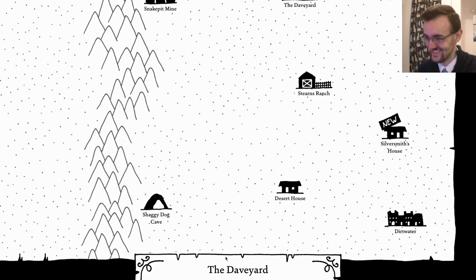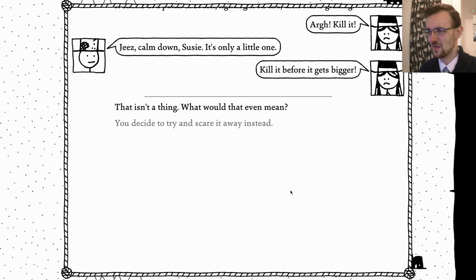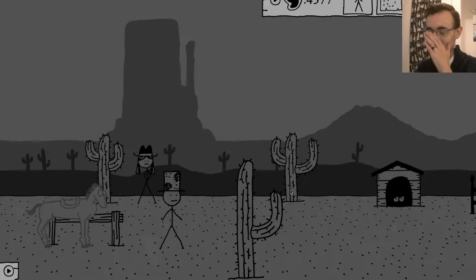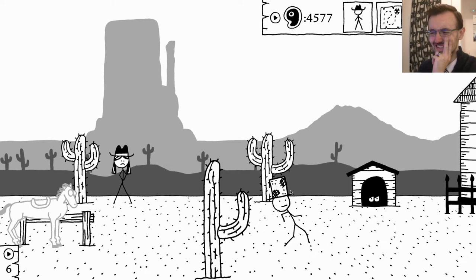You see a small hill cow - more of a hill calf really. It snorts at a patch of brush, lighting it on fire, and then starts grazing. Kill it before it gets any bigger. I kind of want to hornswoggle Eliza, although I don't think Susie's going to like that. You decide to try and scare it away instead - look out, it's a thing that cows are afraid of! The hellcalf grunts with surprise and gallops away, apparently not wanting to risk an encounter with whatever it was you were thinking of. I was thinking hornswoggle it off its horns - that makes zero sense but nothing in this game makes any sense, so I was just waiting for the game to explain it.